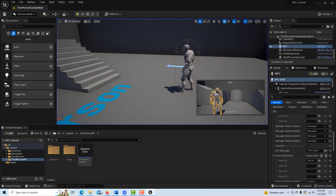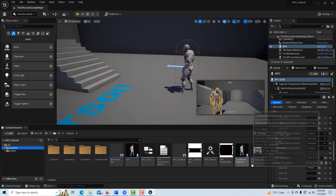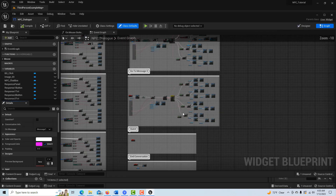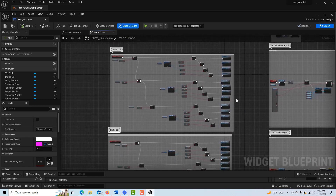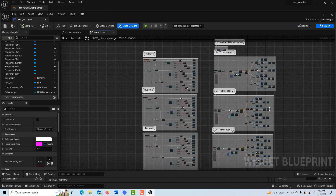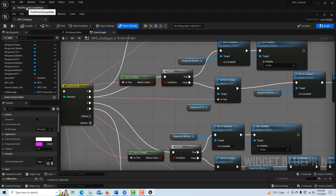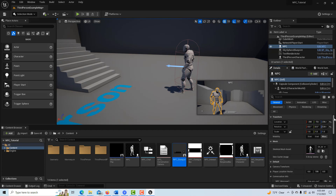Once you understand the workflow of how he has it set up, everything starts making sense. If you go into the code under NPC Dialogue — this will blow your mind, it's incredible. Once you understand the user side of it, the code starts making more sense. Look down here where it says 'text is empty' — that's what tells the system to hide the button when you leave a field blank.